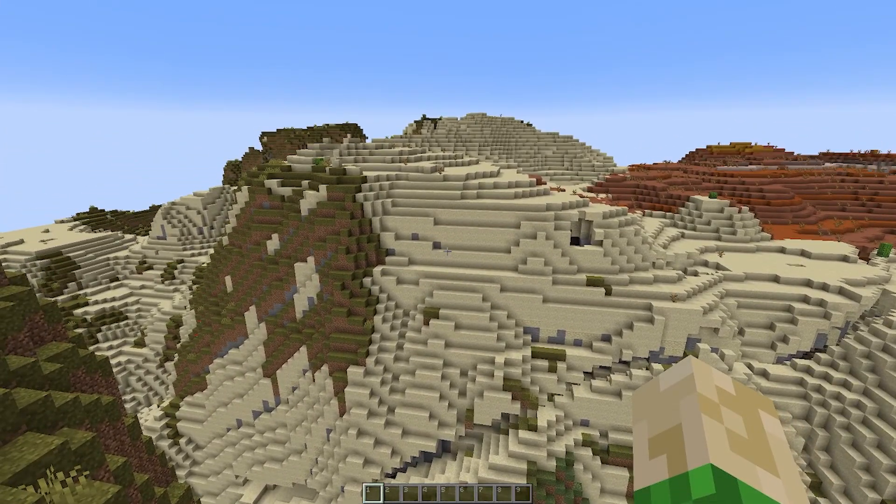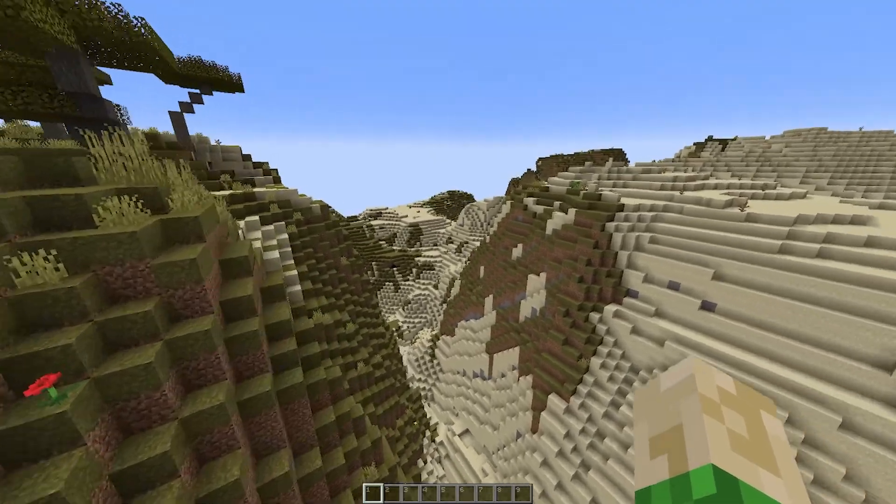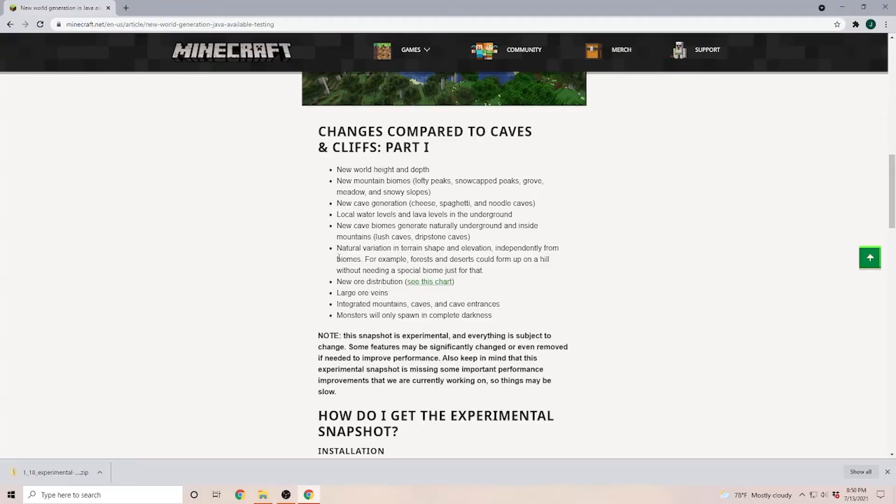So you can see a desert that actually runs up the side of a new mountain. Now according to Minecraft, some biomes are going to be blocked from certain areas, but we don't exactly know what that means yet.